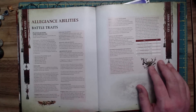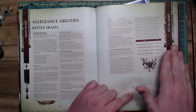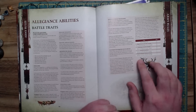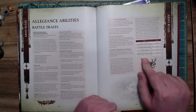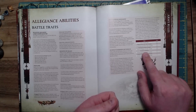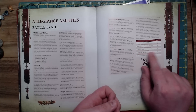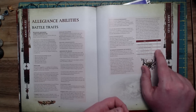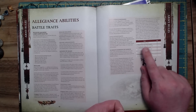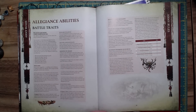Looking at the summoning costs: the Sloppity Bilepiper and Spoilpox Scrivener, both heralds of Nurgle, come in at seven Contagion Points. Nurgling swarms are eight, Feculent Nauramaws are nine, a single Beast of Nurgle is ten, the Poxbringer herald of Nurgle is twelve, a Plaguebearers host of ten models is fourteen, a Plague Drone set of three models is eighteen, and the Great Unclean One is thirty. With the different ways you can accrue points in this book, I think it will go much faster — you'll rack them up faster and actually use summoning in a meaningful way.